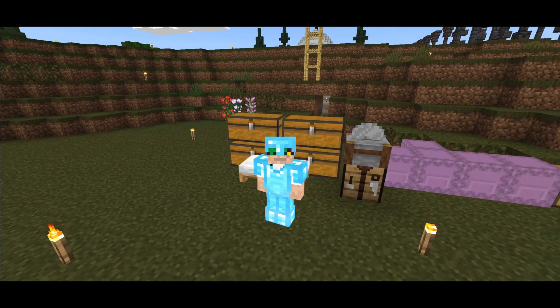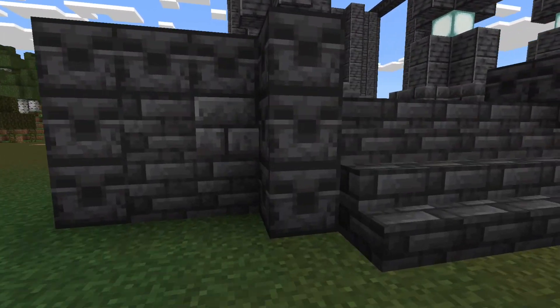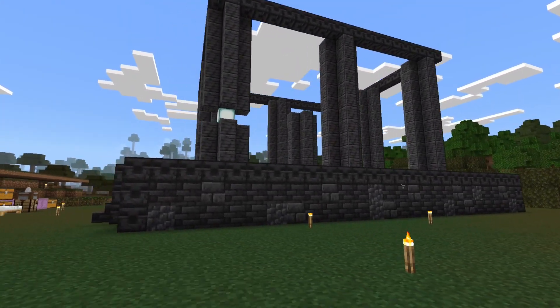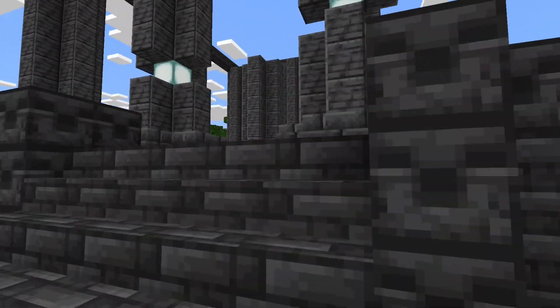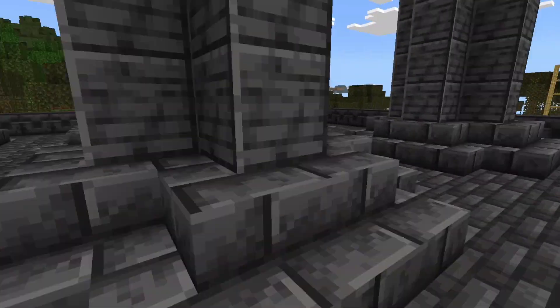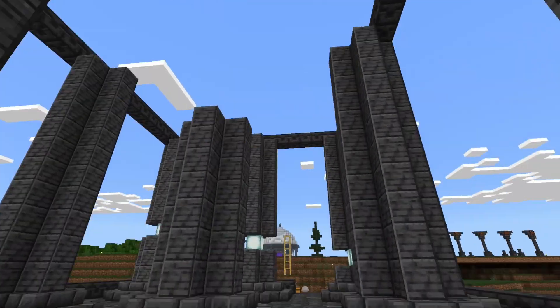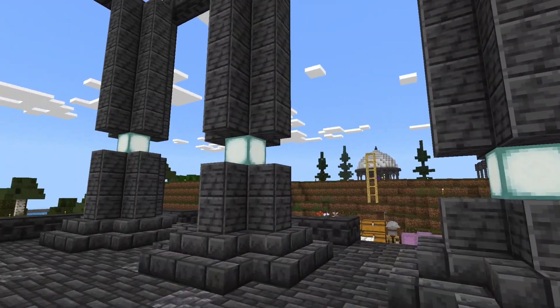In between episodes we did some work on the build — we expanded a little bit, made this platform bigger, and added some more columns. Now it's three columns long and three columns wide. I do want to change out these sea lanterns for some frog lights, so we'll have to go to the shopping district to do that.